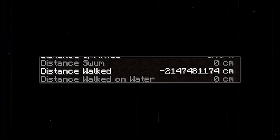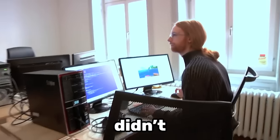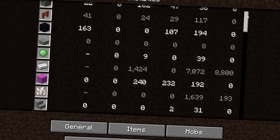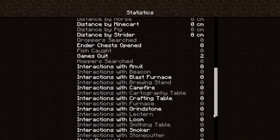Number 5. You're looking at a negative statistic. This bug was in the game for years but Mojang didn't care because in order to get a negative number you first had to get that statistic to 2.1 billion, which is humanly impossible for most of the stats.